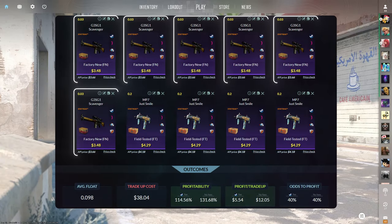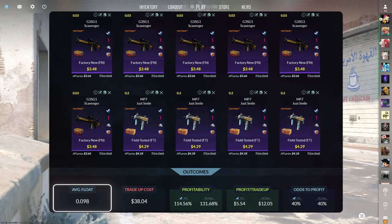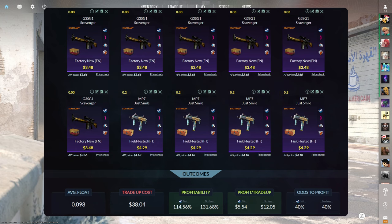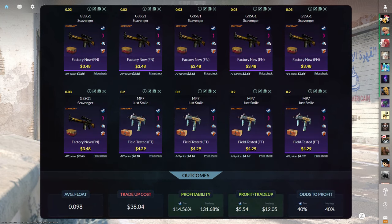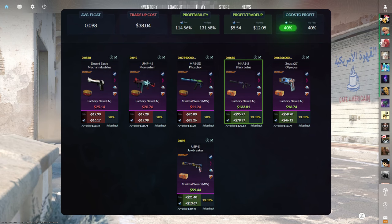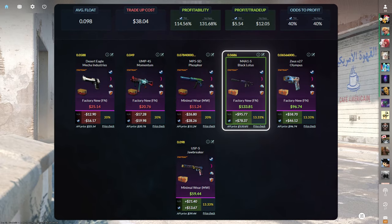The next trade-up consists of six StatTrak Factory New Restricted skins from the Danger Zone case and four StatTrak Field-Tested Restricted skins from the Kilowatt case below a 0.098 average float. Get the Danger Zone skins below a 0.03 float and Kilowatt skins below a 0.2 float — Danger Zone skins for $3.48 or less and Kilowatt skins for $4.29 or less. This trade-up costs $38.04 total with 114.56% profitability and a 40% chance to profit, with the best outcome being the StatTrak Factory New M4A1-S Black Lotus at over $75 of profit.